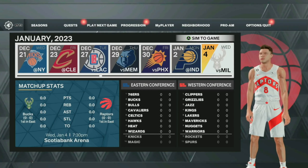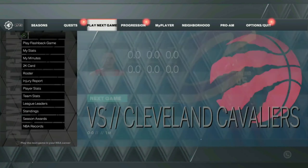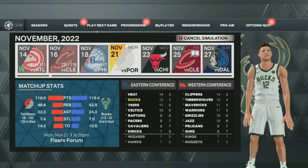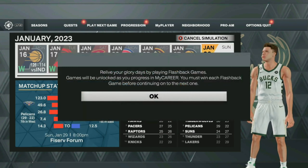Starting off with current gen first, you want to unlock the college flashback games. What you want to do is become a starter and then sim like halfway through the season. Once you do that, it will bring up that your flashback games are available. When they are not available it will tell you they are unavailable. To unlock them you have to sim like halfway through the season. If you're doing this glitch on a player you've already got, check and see if you have these flashback games available because you might already have them unlocked. However, if you're going to be doing this glitch on a new player, you'll want to do these steps. Once you unlock the college flashback games, you'll get a message that pops up saying you have them unlocked, and this is what we need for this VC glitch.